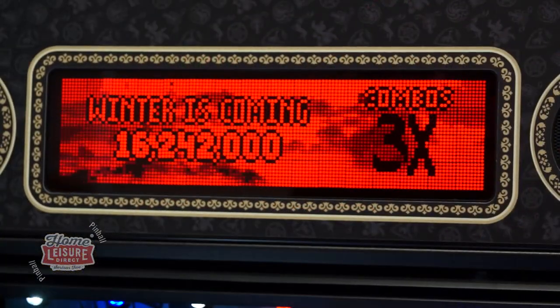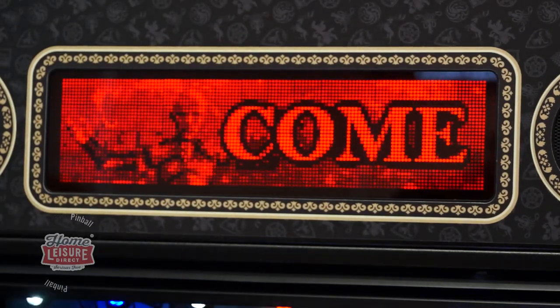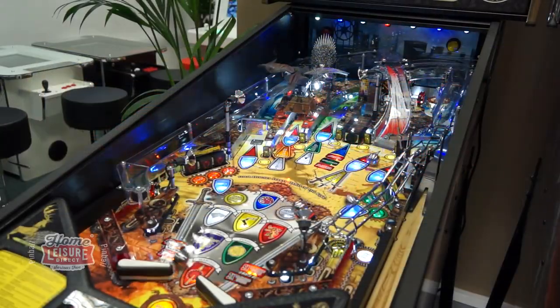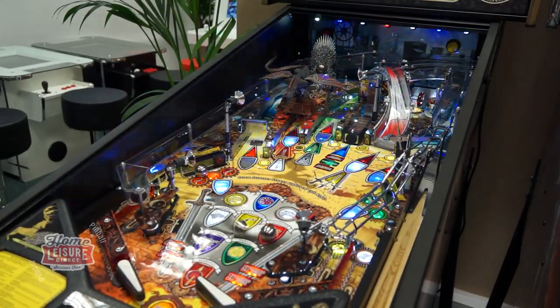If you're able to complete four of these hurry-up modes, you'll begin the very special Winter Has Come mode. Four balls will be unloaded onto the playfield to begin this very special round, which has two primary phases.